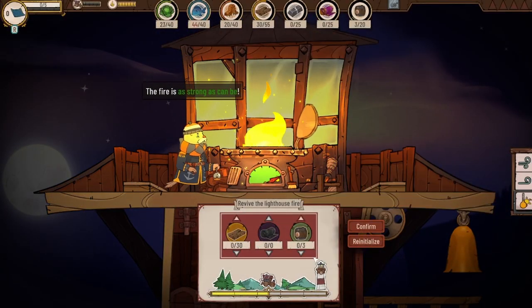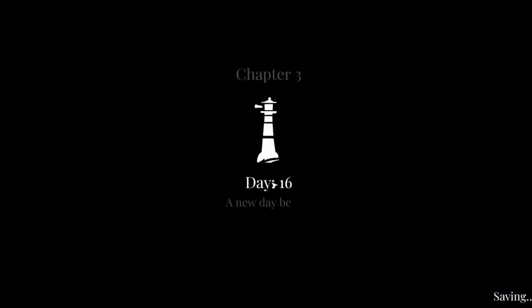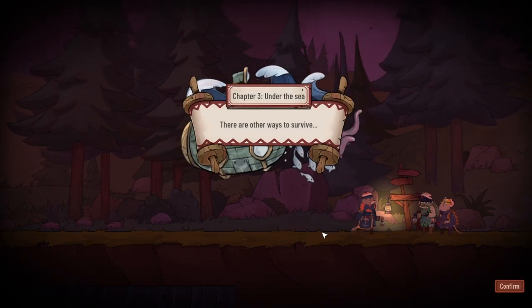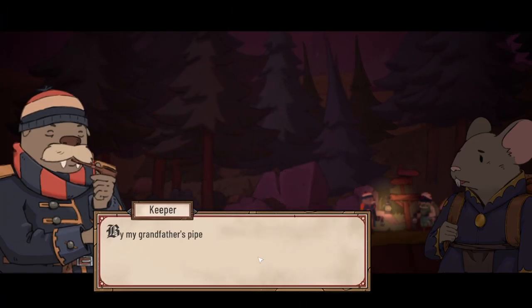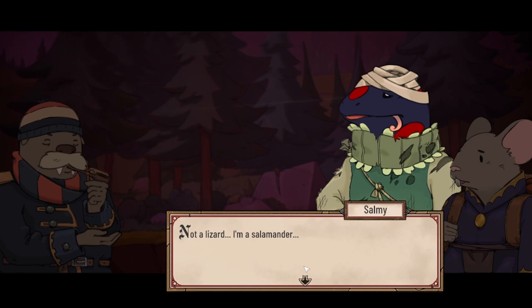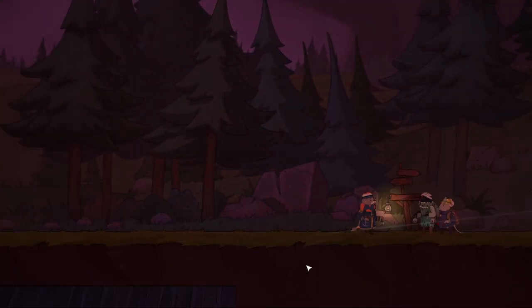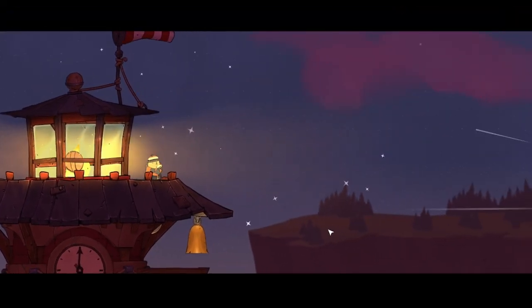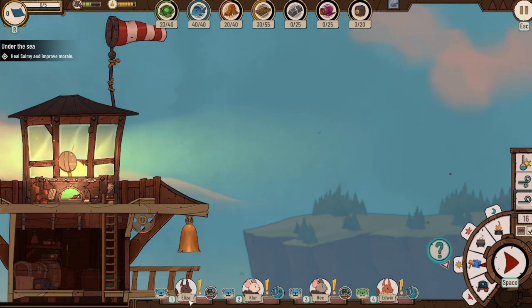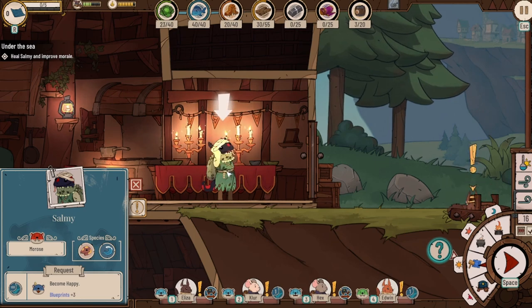The fire is doing pretty good. We'll continue with that — I think we're doing pretty okay. I like that this game doesn't require much thinking, it just kind of lets it go as it goes. Chapter three: Under the Sea. There are other ways to survive, keeper. By my grandfather's pipe — what is that thing? Some sort of lizard found nearby. It's not a lizard, it's a salamander — like those monsters that swim in fire. That's a stereotype! We need to heal Salmi and improve morale.